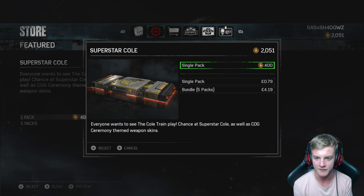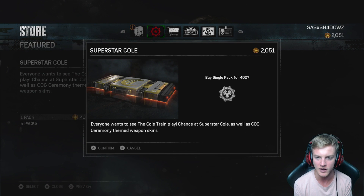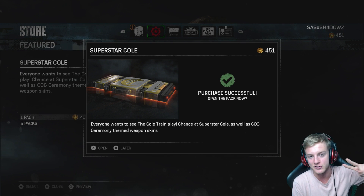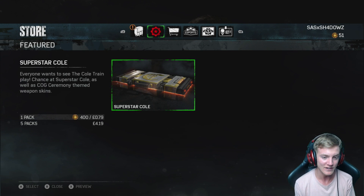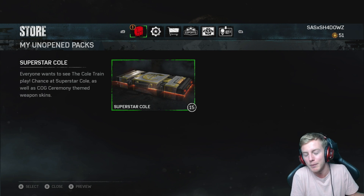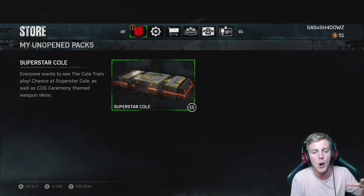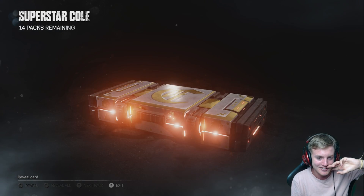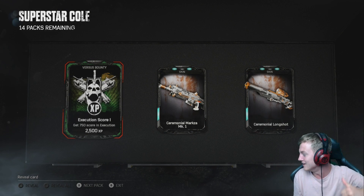I'll do one more and see how many we've got left. So we should be able to open another 15, but these credits are just gone — they're finished, they're out of here. If I get both characters in the first two packs, imagine that. I wouldn't even expect that to happen, but imagine if it does. We're going to be opening a total of 35 Superstar Cole packs. Here we go, let's just go through them once again and get a bunch of rares and commons.